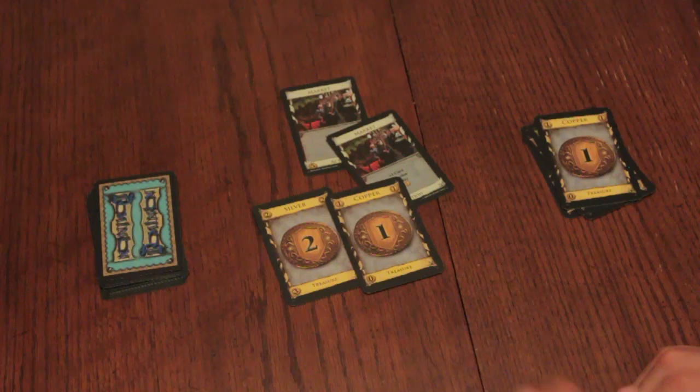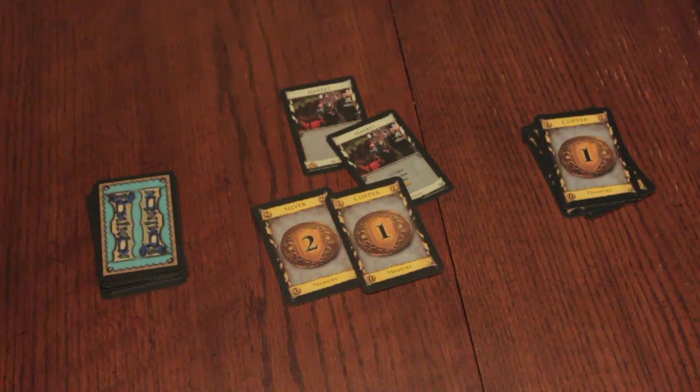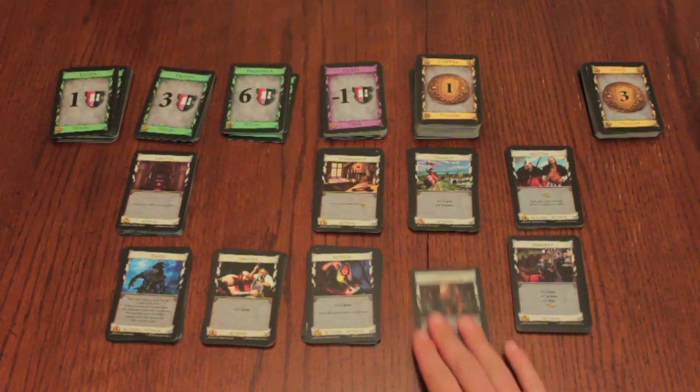To keep track of your cards, ensure the deck remains face down and the discard pile remains face up, with your play area in between. The game ends at the end of a player's turn when either the Province pile is empty or any three supply piles are empty.